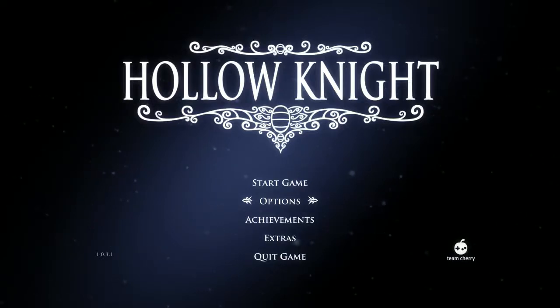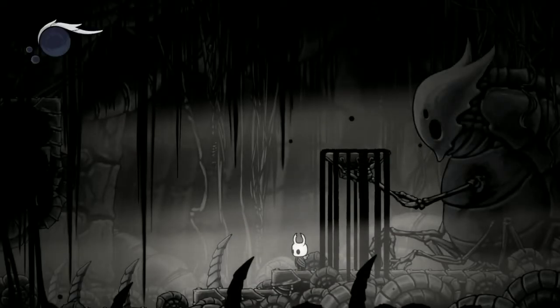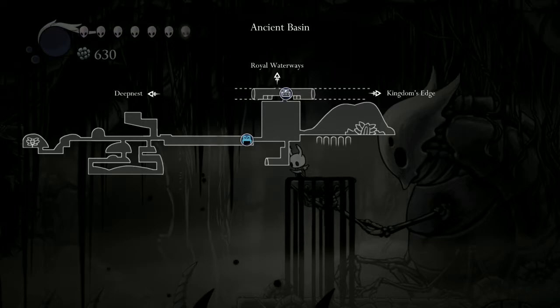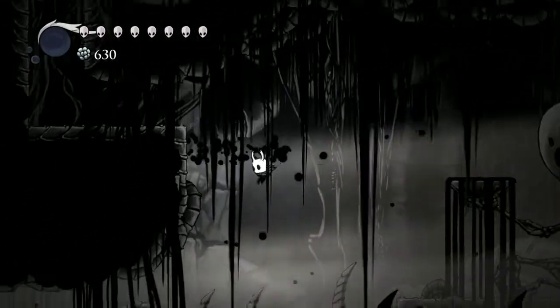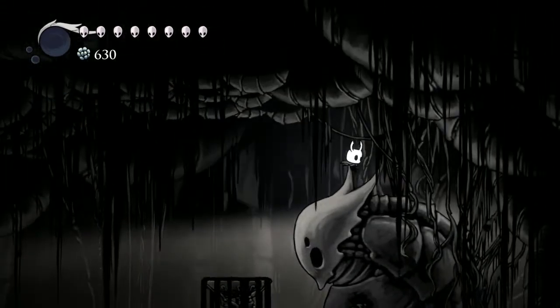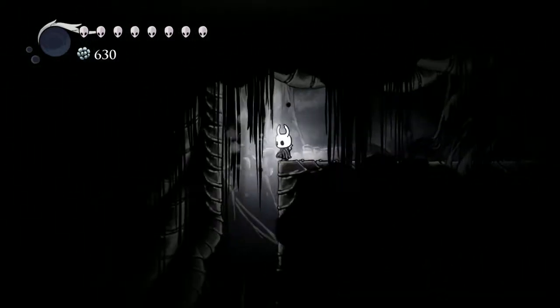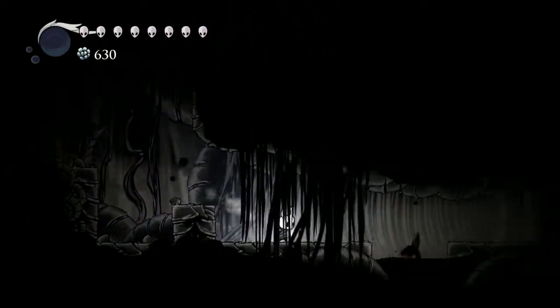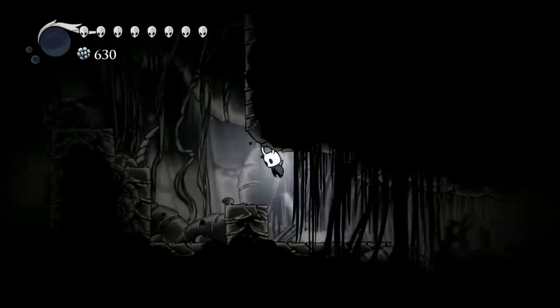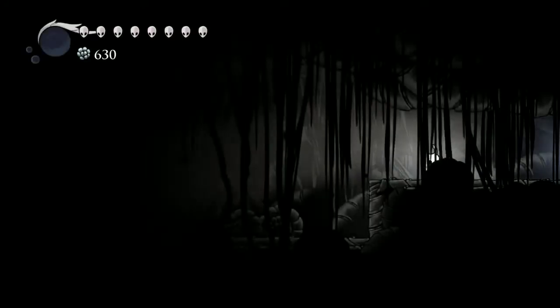Hey, it's Zeke! Welcome to episode 29 of Let's Play Hollow Knight. Last episode we explored the abyss. On this episode we're going to get out of here. It says we're in the Royal Waterways — we technically kind of are. We got this super dash from the Chizun statue here, and now I believe we have pretty much all the power-ups in the game. So there's nothing standing in our way. The only thing left to do is make our way out of here and go hunting.